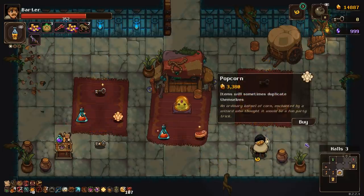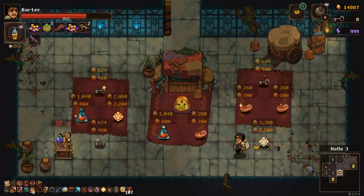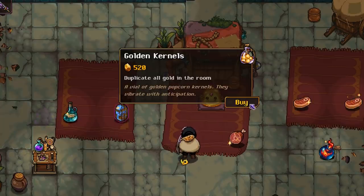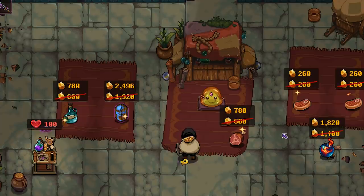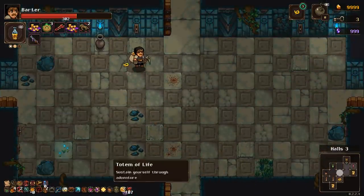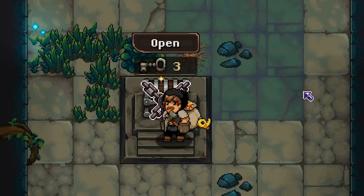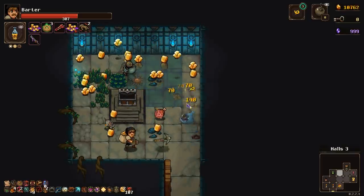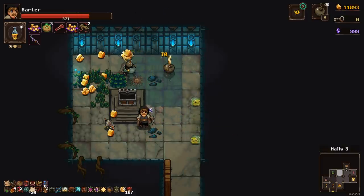This extra cost of things is kind of killing me. Items will sometimes duplicate themselves. Normally that'd be a good find but since I'm basically at the end anyways I'm not going to bother with that. I transmute it once and duplicate all gold in the room. I'll take that one all day long. Plus I'll take the increased attack damage and speed when killing enemies. Is three keys worth it? Probably. We'll just take all the stupid risks on this one. Yeah I think that was probably worth it. Lots of gold, lots of lots of things.